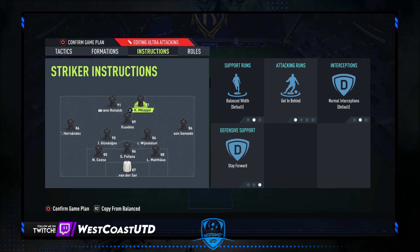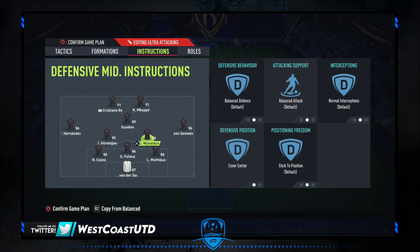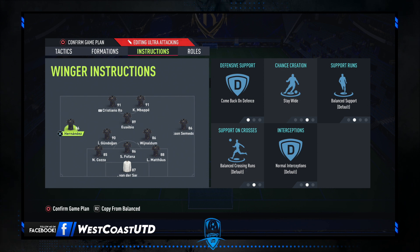The player instructions for 3-5-2 are: both strikers are on getting behind and stay forward. Our central CAM is on stay forward and get into the box for cross. Both center mids are on balanced with the defensive position cover center. Our wing players are on come back on defense and stay wide — it's really important for them to be wide so they can create space down the wing.